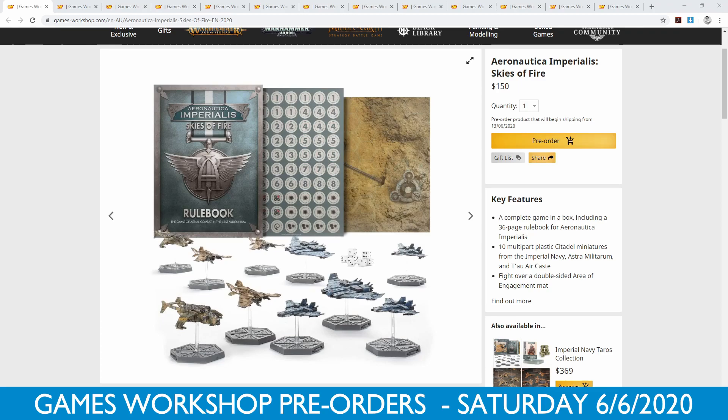Welcome to the channel. We are looking at Games Workshop's pre-order release for 6th of June 2020, and this week we have a lot of Aeronautica Imperialis releases. They're bringing in the Tau Aircast into the game, so there's a whole bunch of new flyer models for Tau and some new ones for the Imperial Navy. This campaign for Aeronautica is called Skies of Fire.